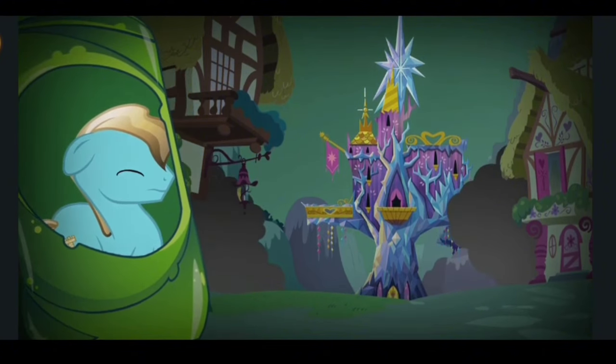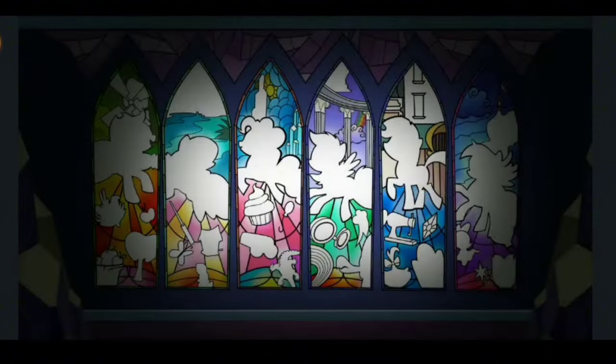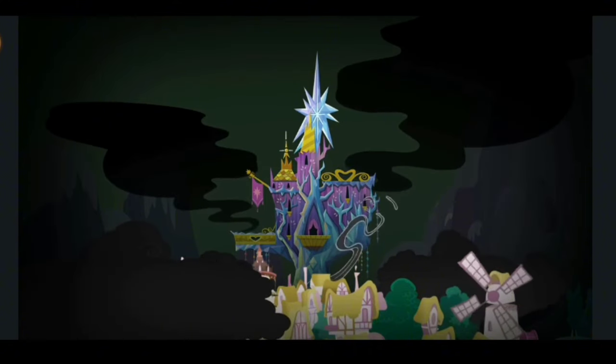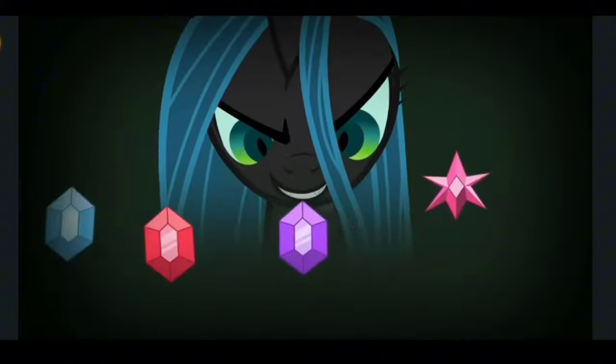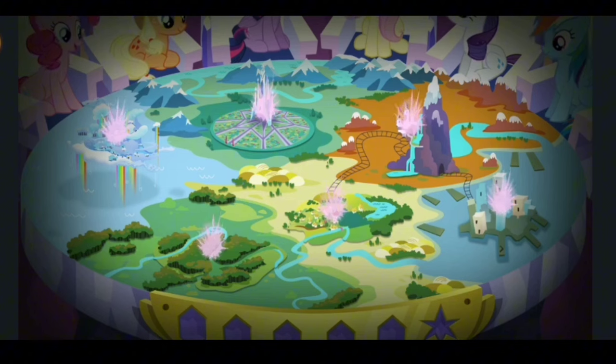She swept down on the castle and, with the help of her minions, smashed an ancient and magical stained glass window, leaving the castle in disarray. But most terrible of all, she seized the Elements of Harmony and shattered them, casting pieces of them across all of Equestria.